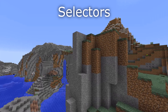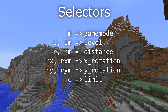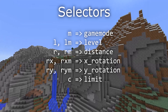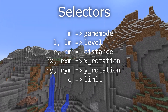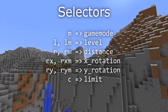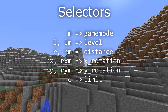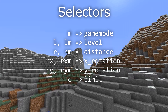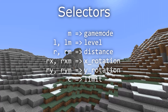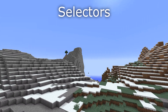Almost all selector arguments have been renamed to be more easily understood. 'm' is now called 'gamemode' written out and no longer allows numerical or shorthand IDs — just the complete name of the game mode. 'l' and 'lm' are now called 'level' with range support. 'r' and 'rm' are now called 'distance'. 'rx' and 'rxm' are now called 'x_rotation'. 'ry' and 'rym' are now called 'y_rotation'. 'c' the count is now called 'limit' and no longer allows negative values — previously a negative value would sort inversely from nearest to farthest.